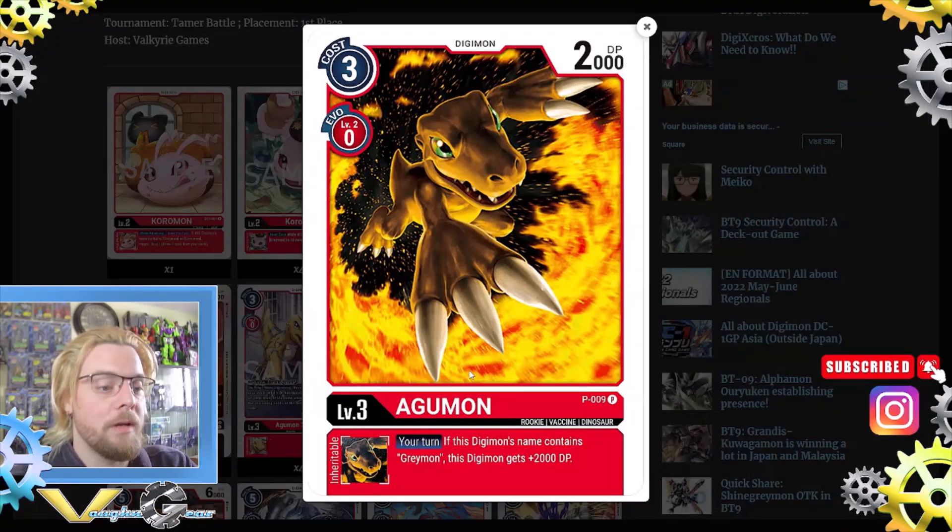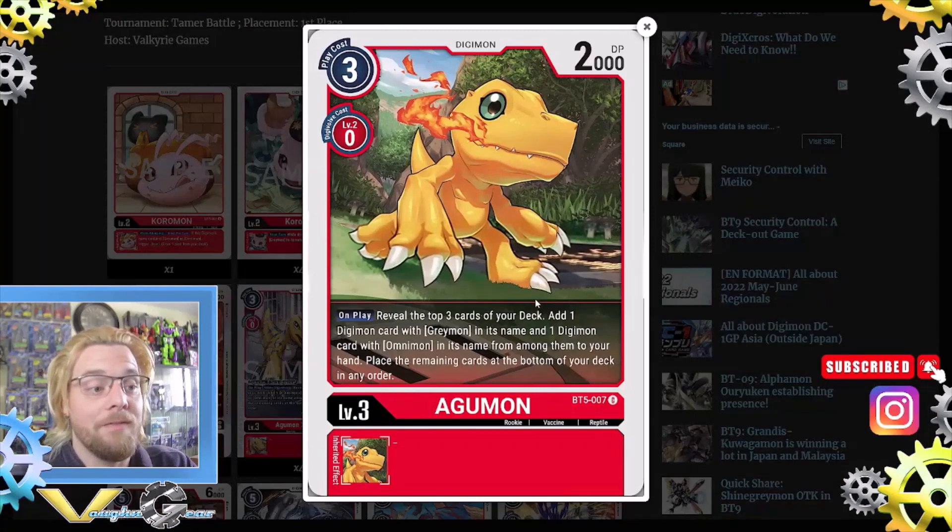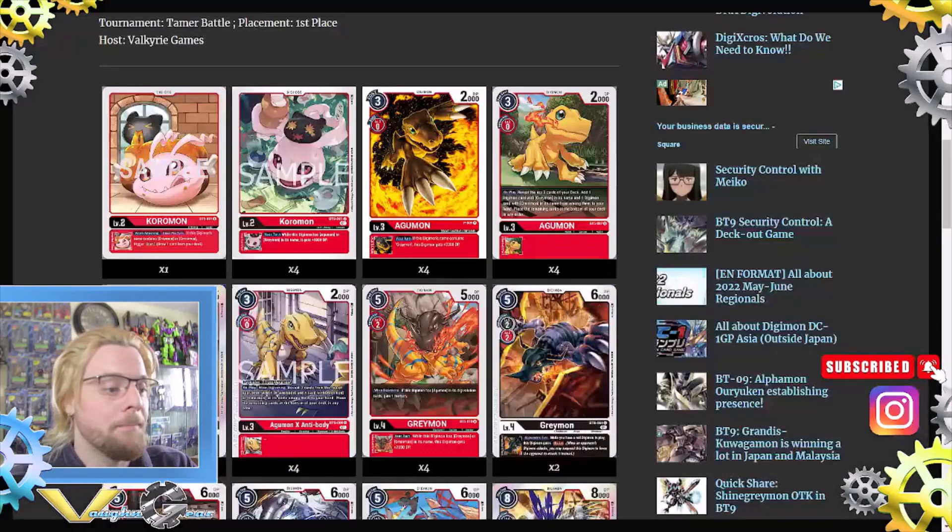He plays four Agumon promo: your turn, if this Digimon contains Greymon, it gets 2000 DP, so it could stack the Greymons pretty high. Then there's also four Agumons from BT5 with the on-play effect: reveal the top three cards of your deck, add one Digimon with Greymon in its name and one Digimon with Agumon, and place the rest at the bottom of your deck.